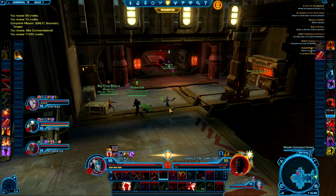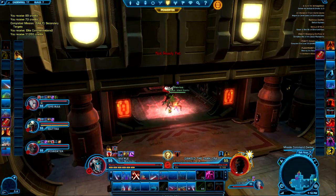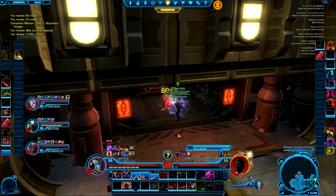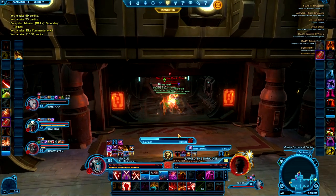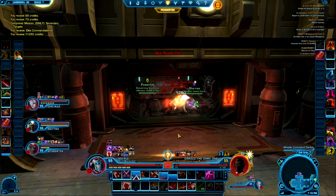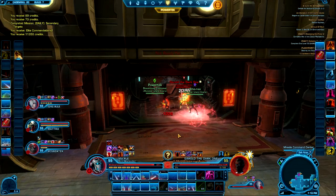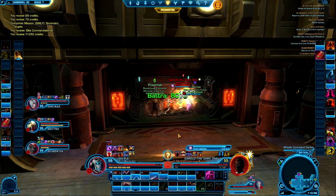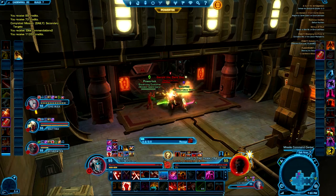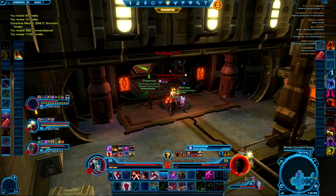The third fight is the bonus boss, and he actually drops the good loot — the level 69 gear — so I'd highly recommend doing it. Just make sure you kill enough mobs on the way up there. The trick to this boss is he does one main thing: a pull-in AOE damage ability that will hurt quite a bit. As soon as he pulls you in, run out and get to the outside of the red circle, then rinse and repeat.